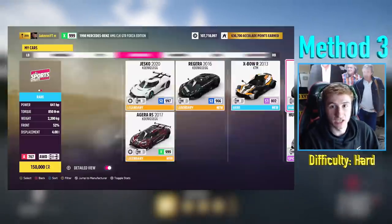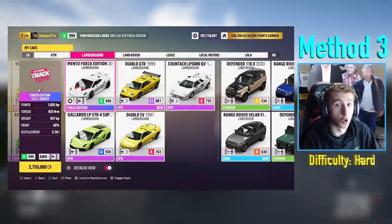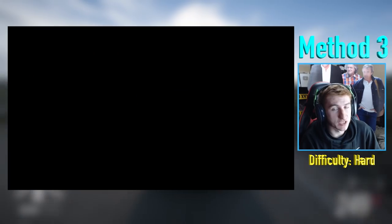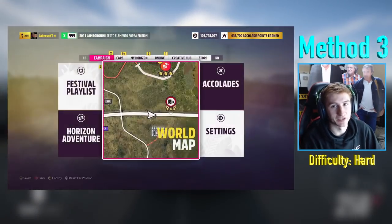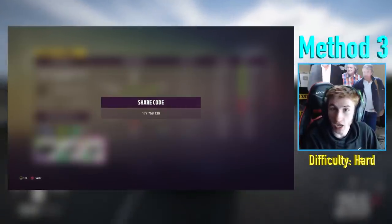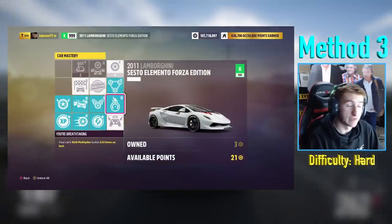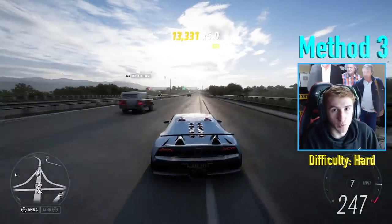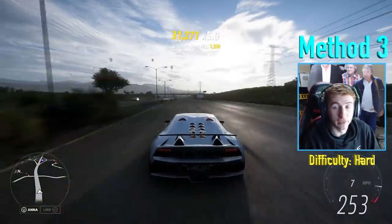My favourite method requires the most attention but is unbelievably quick. It involves the Lamborghini Sesto Elemento Forza Edition, or any other pure skills boost car. If you don't have a skills boost car, a speed skills boost or other boost car will work, but the Sesto Elemento is recommended. I have a tune for it called Skill Points — the share code is on screen. This method involves no race — it's literally just driving up and down the highway, getting as close as possible to all the cars you pass, getting loads of near misses, and staying over 200 miles an hour. The skill chain racks up incredibly quickly.